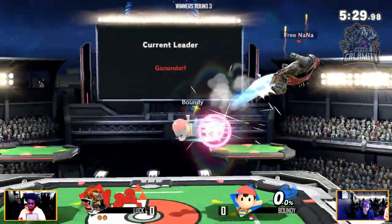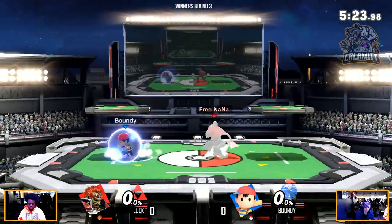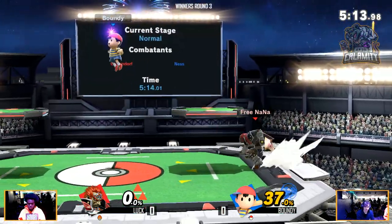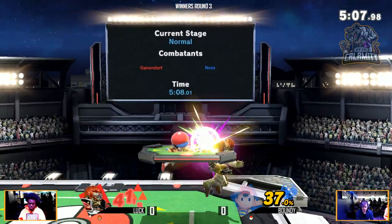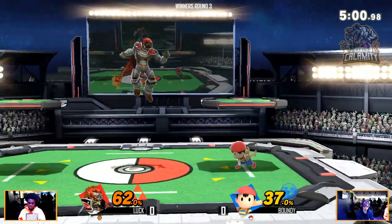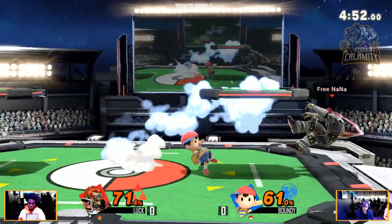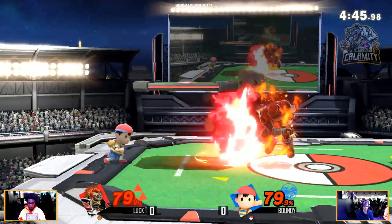Ganondorf's only real disjoint is his double side smash and up smash. When I say messy I'm mostly talking about their recovery - these guys have messy recoveries. Even if you feign trying to interrupt them and then go back on stage, you can make them expend something they didn't want to. Meanwhile on Ness, multi-hit training and lots of shielding all the way through - probably gonna poke that. Bounty is just swinging around Luck's shield, but all he needs is one or two kicks to come right back into it.